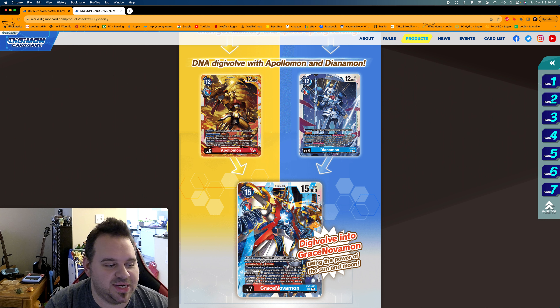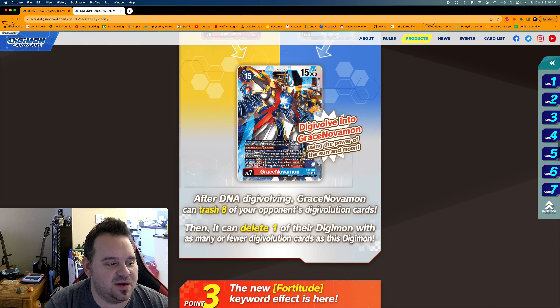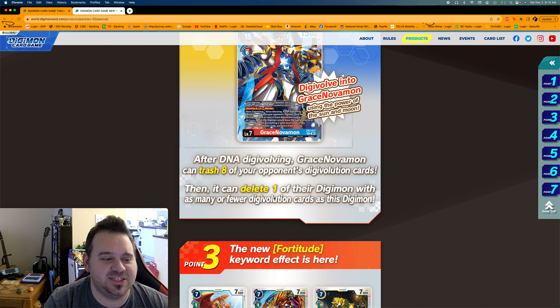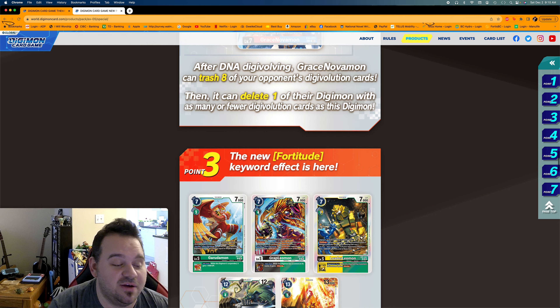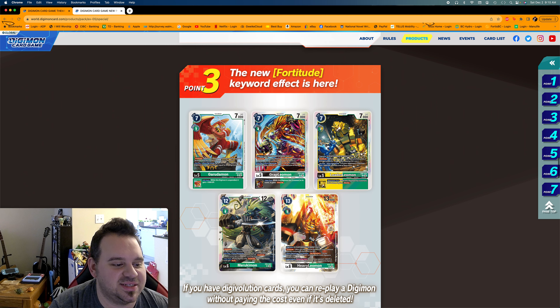There's also Grace Novamon, which is the DNA digivolution of both Apollomon and Dianamon. After DNA digivolving, Grace Novamon can trash eight of your opponent's digivolution cards, then delete one of their Digimon with as many or fewer digivolution cards. That's a pretty cool effect.